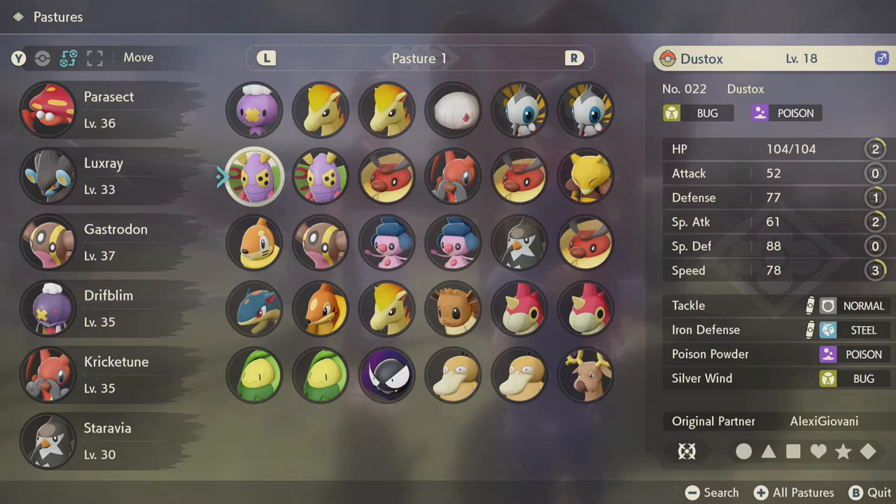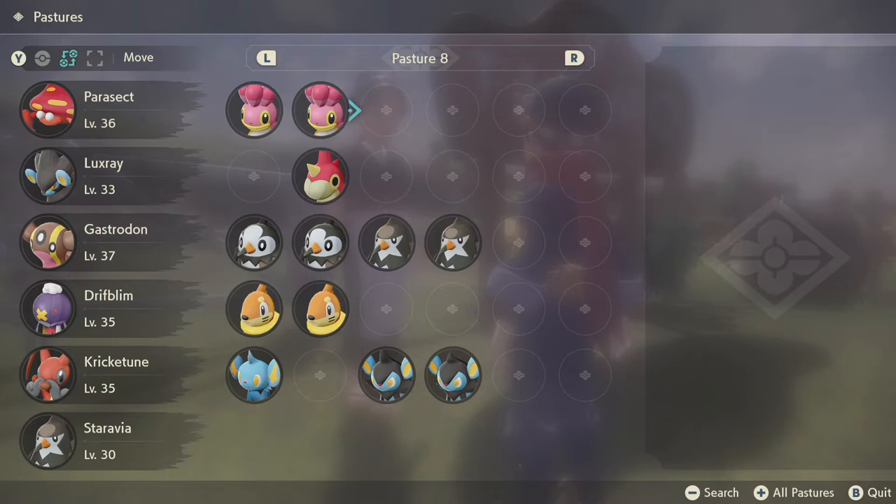Are your pastures looking like this rather than like this? Maybe it's just my trait that I like order, or maybe I need to better understand Pokemon, but I found it too overwhelming having all my Pokemon in the one pasture, so I wanted to rearrange them.